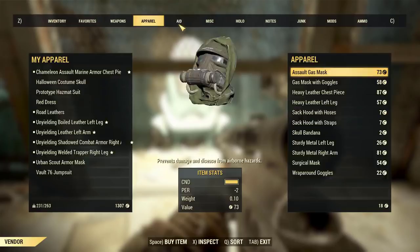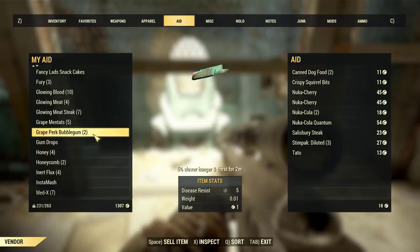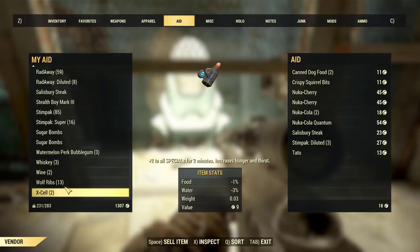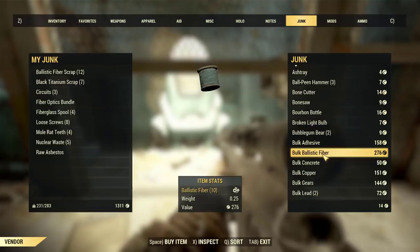Glowing blood sells pretty well, as does glowing meat. If you cook stuff you can get even more value — kill a bunch of glowing things or regular wolves, cook their meat, and bring it to the vendor when shopping for materials. I also sell diluted Rad-X, sometimes Stimpaks — basically stuff I have a bunch of. Even one cooked meat can be worth around four caps, and then you go into their junk and start buying what you need.